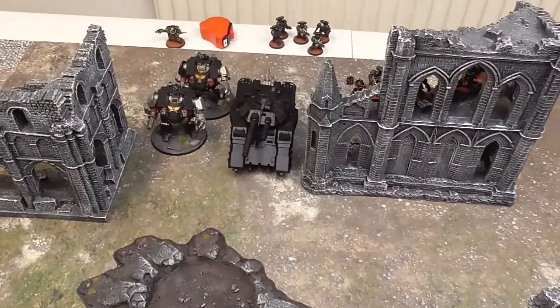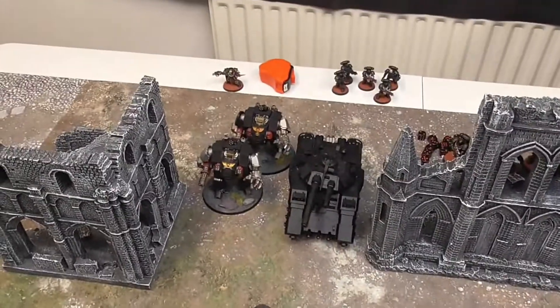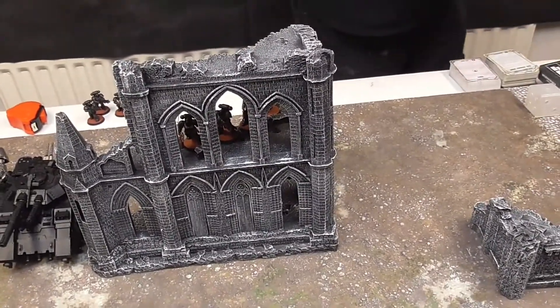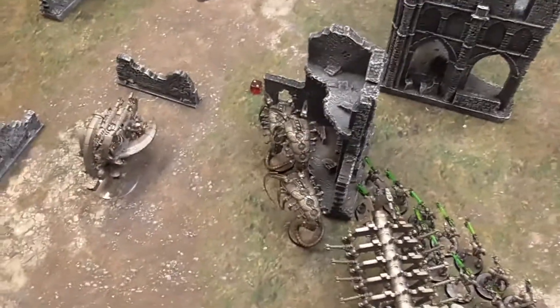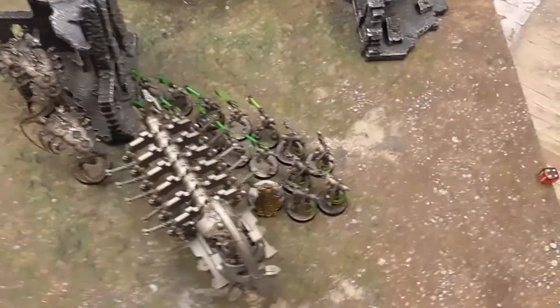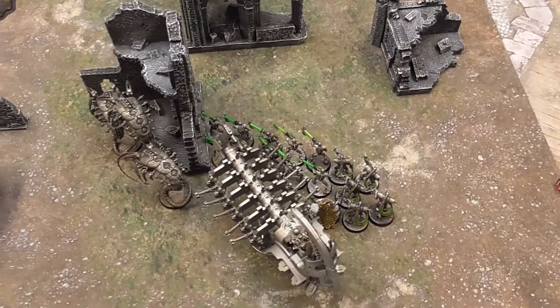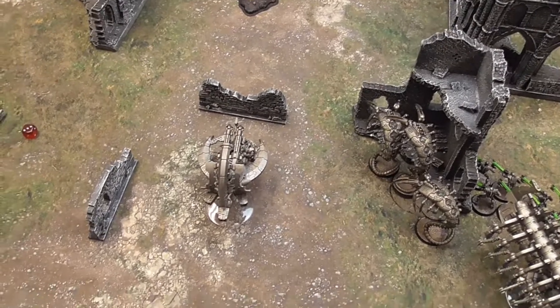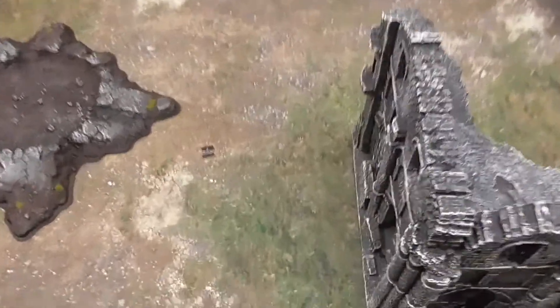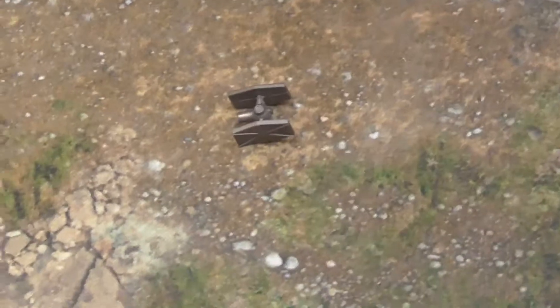Mike deployed first. He's got five of his Intercessors in the Repulsor, his two Dreadnoughts there, some guys hiding in the building, and his Cataphractii Terminator armour is in the teleportarium. I've deployed trying to get all my stuff out of line of sight because I don't want to get shot off the board turn one — Mike's got first turn. I've just stuck my Annihilation Barge there for a bit of token shooting. The relic is sat there — looks like a data slate to me.